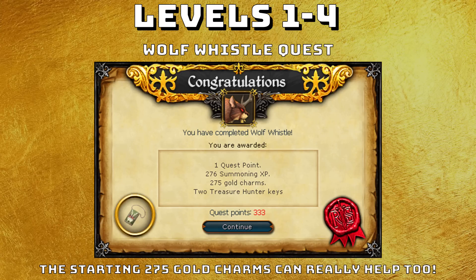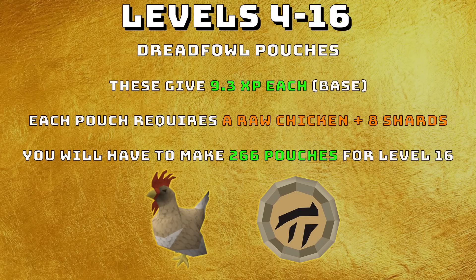Summoning has a really easy start. From levels 1 to 4, do the Wolf Whistle quest, which gives 276 summoning experience for level 4 and 275 gold charms to start you off — definitely worth doing just for the charms. From levels 4 to 16, make Dreadfowl pouches. These give 9.3 XP each as base experience. Each pouch requires a raw chicken and 8 shards. You'll have to make 266 pouches for level 16, so those starting gold charms are perfect for this.